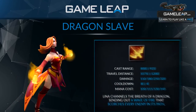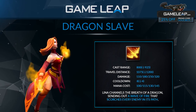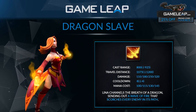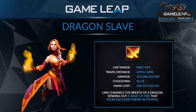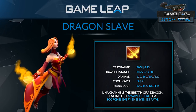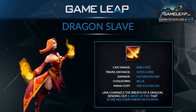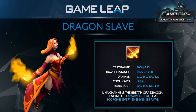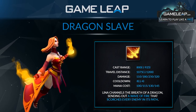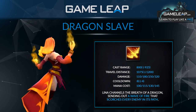Lina's first ability is Dragon Slave. It is a targeted AoE damaging spell. When you target it anywhere, it shoots a Fire Dragon in a straight line and deals damage in that line. This has a huge cast range, but the projectile does go further than the cast range. Its cast range is 800, but the Dragon will travel 1200 no matter where you click it, so you can actually hit units outside of your cast range.